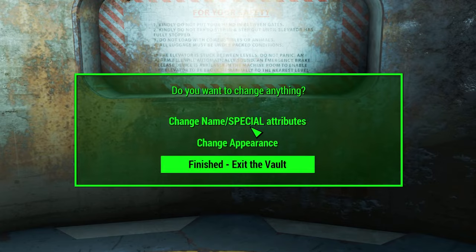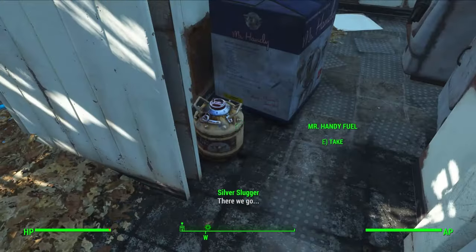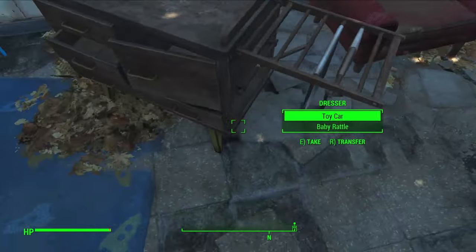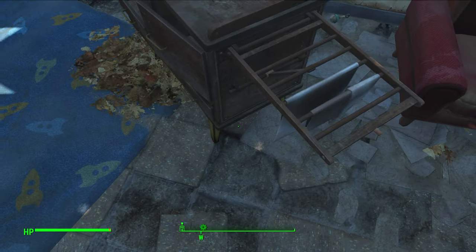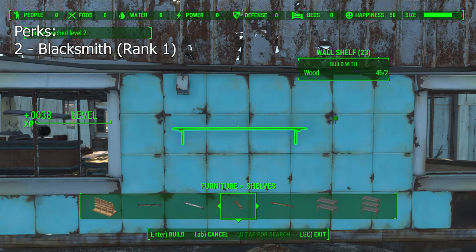Unlike our previous build, we don't need to spend much time in Sanctuary. Just be sure to grab the Grognak magazine and the special book from your house, and we'll put the special book into Endurance. I built a few shelves to hit level 2 and put a point in Blacksmith.